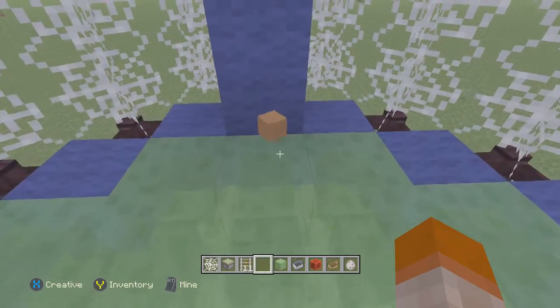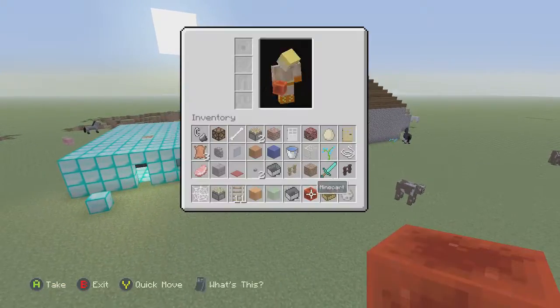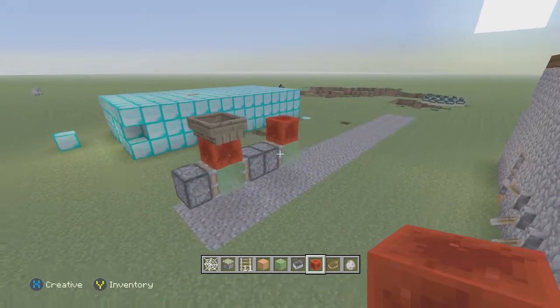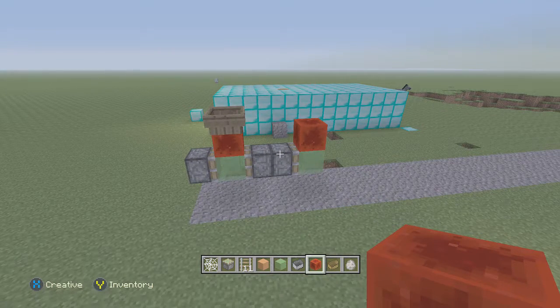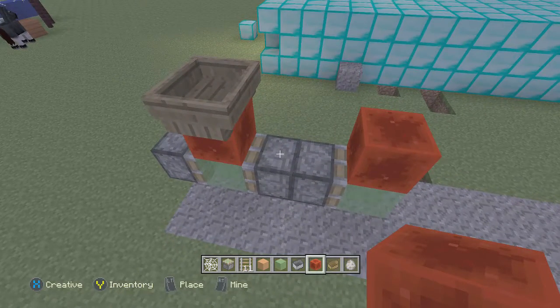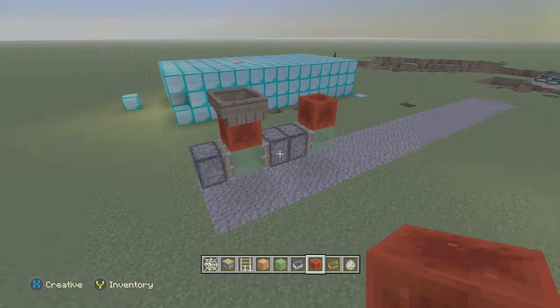That's the first thing I'm going to show you. And then the second thing I'm going to show you is my motorcycle. Take a picture on the screen if you want to build this. You just hop into the boat and then right here, place a redstone block.